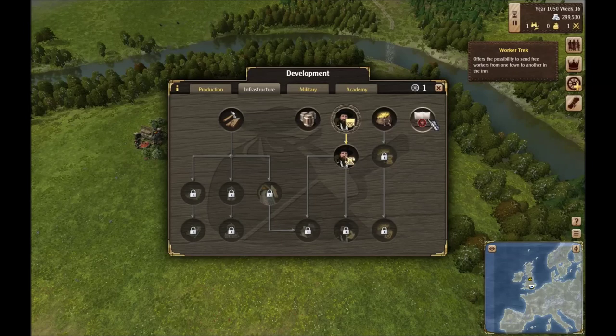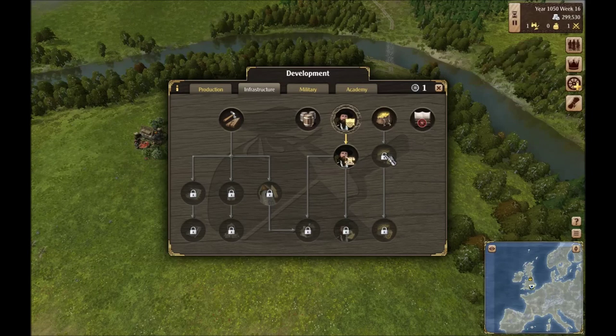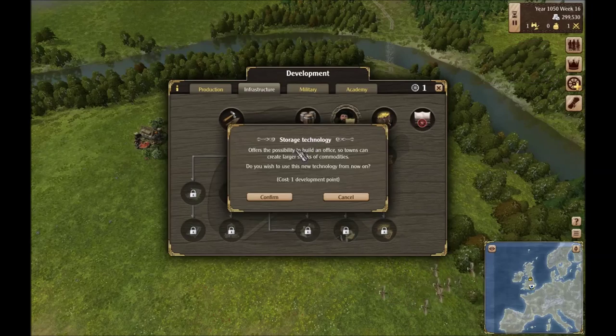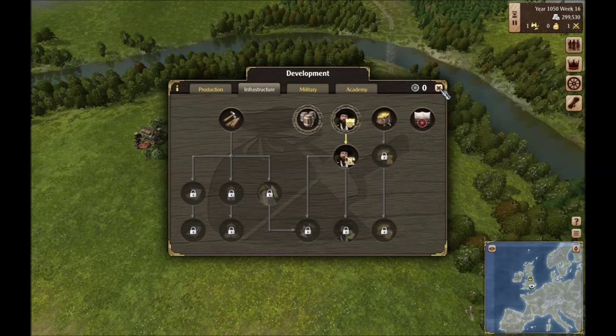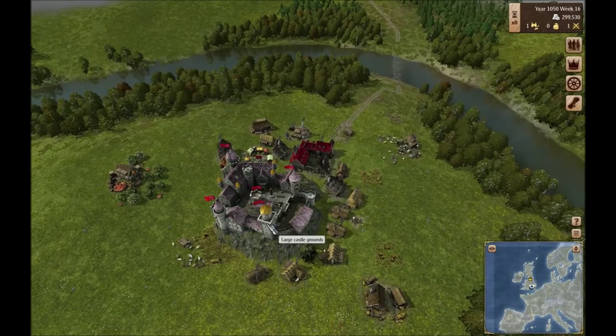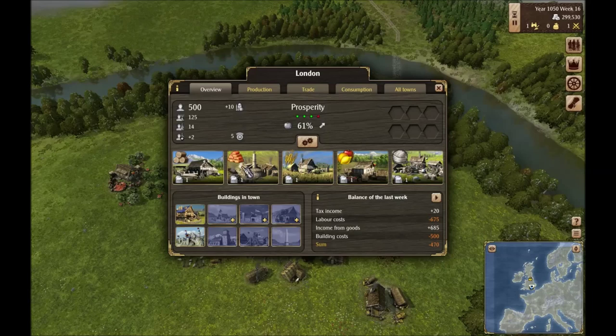Over here we have worker track, trade — enables the new route type manual for trade routes through which the actual values for the trade can be set — and storage technology. I think storage technology is going to be a good choice. This is exactly what we chose in the first impressions video, but that's fine — it's probably the best assortment of options to go with this early.